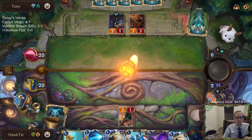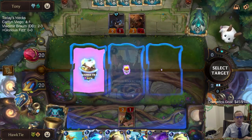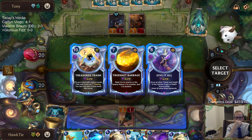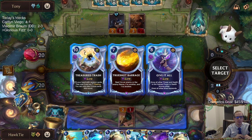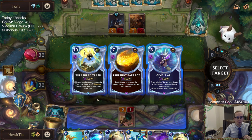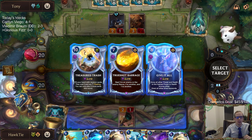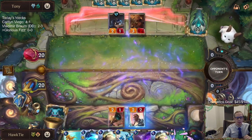We'll just Pokystick to draw a card — only costs one mana. Unfortunately no Glorious Evolution; that's what we want to hit. I don't really see these other two being useful. True Shot Barrage isn't going to help much, so it's either Treasure Trash or Give It All — and we'll go with just Treasure Trash.